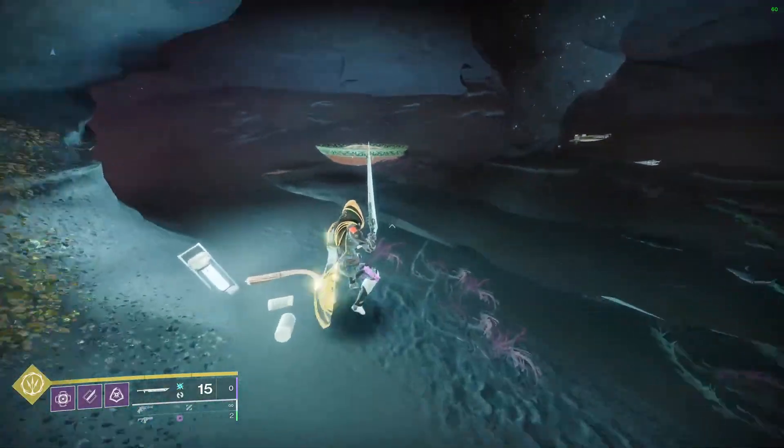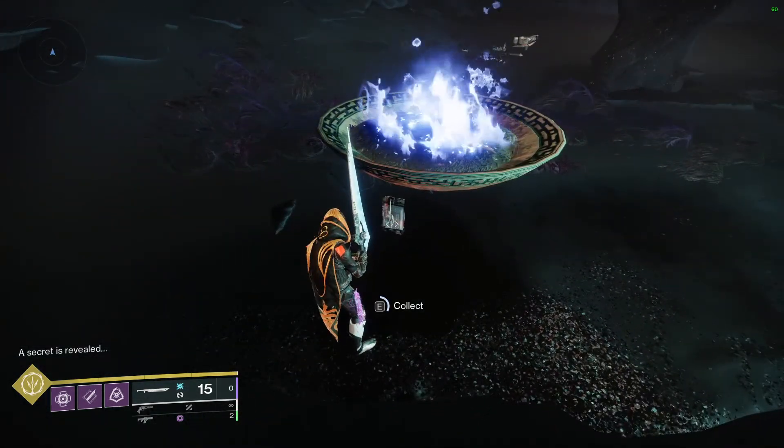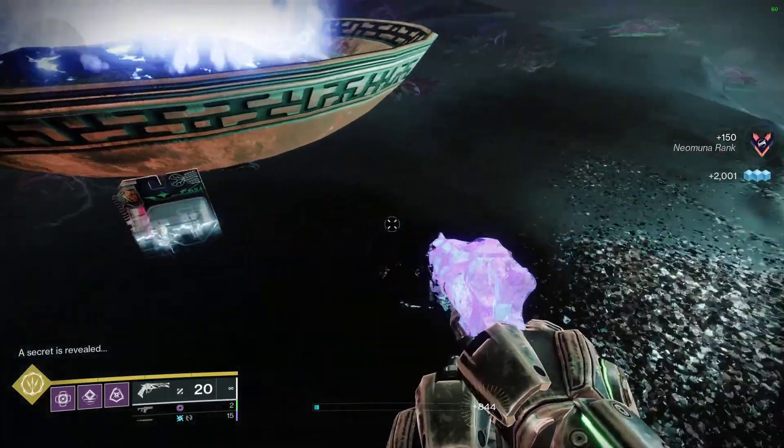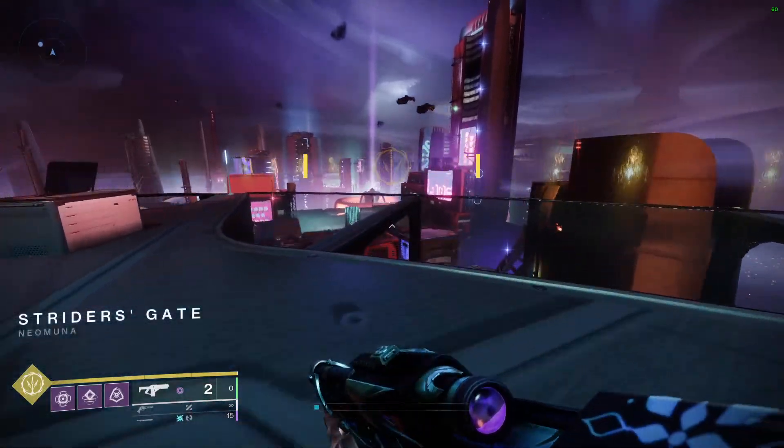We're going to get secret doll number four — whatever order we picked them up. Then we head back to Strider's Gates. The dolls count toward the triumph, and that is needed for the Lightfall title.